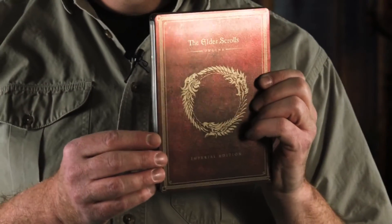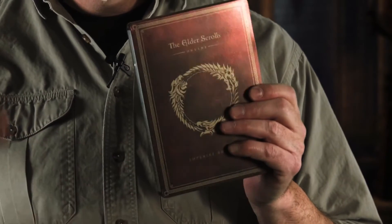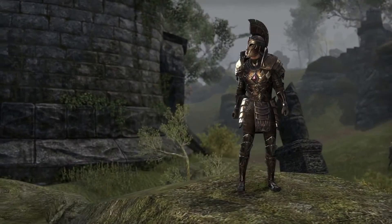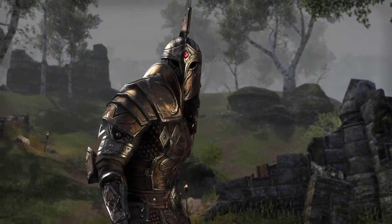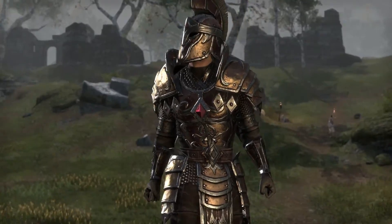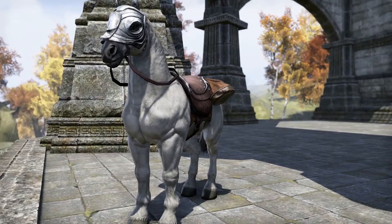This elegant little box contains the discs that have the Elder Scrolls Online plus the added bonus features of this Collector's Edition. First of all, this is the Imperial Edition. Only with this edition do you get to play Imperial characters in any of the three alliances. You also get the opportunity to cosmetically change your armor and your appearance to look like an Imperial regardless of what you're wearing, and you get a magnificent white Imperial charger, an exclusive mount.